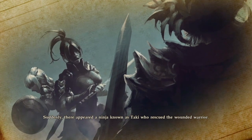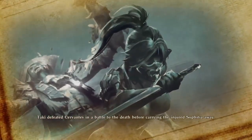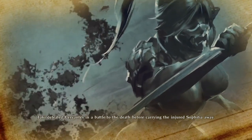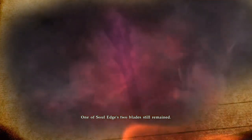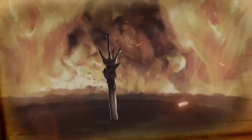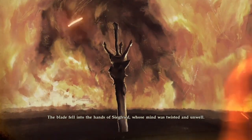Suddenly there appeared a ninja known as Taki, who rescued the wounded warrior. Taki defeated Cervantes in a battle to the death before carrying the injured warrior away. However, one of Soul Edge's two blades still remained. Perhaps it was fate — the blade fell into the hands of Siegfried, whose mind was twisted and unwell.